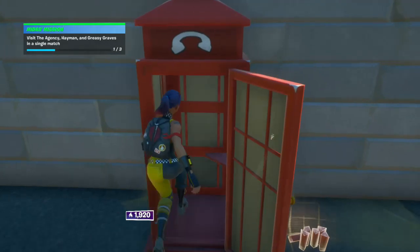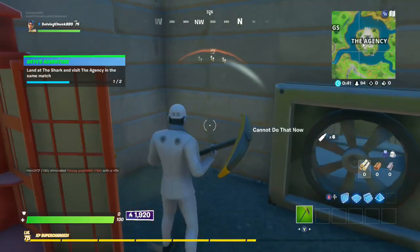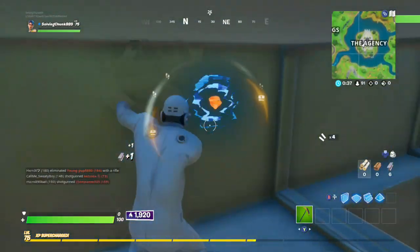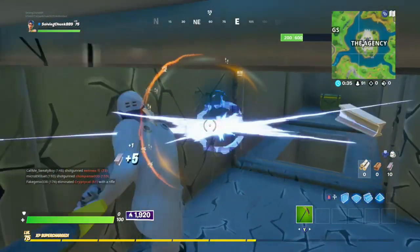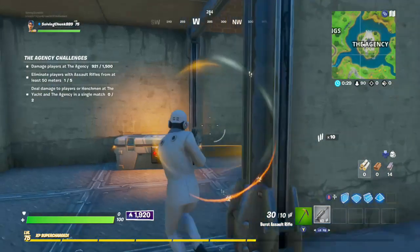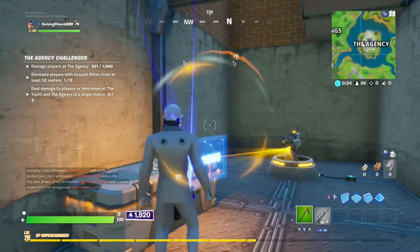You're going to grab the gun where the spawn is — there wasn't one this time, but hope for one. You're going to break through right here, go straight, break this vent, and you're going to get this gun spawn — it was a burst this time, it's not always going to be. Then you're going to put a wall there and you can scan yourself.